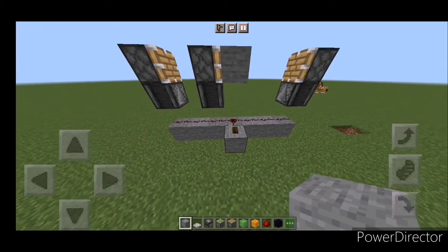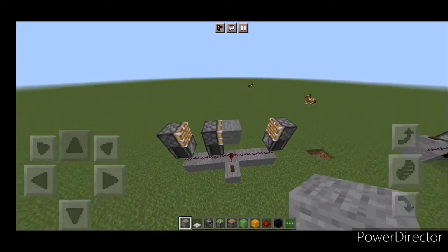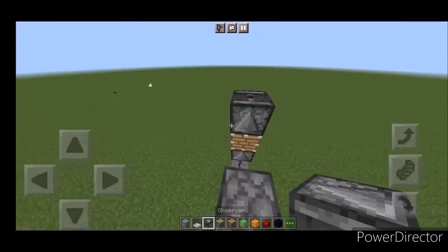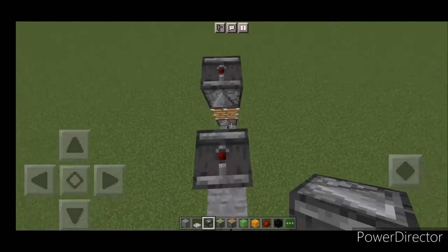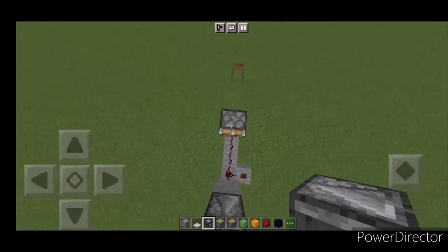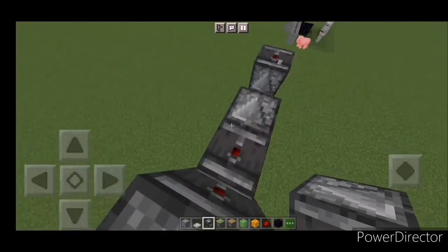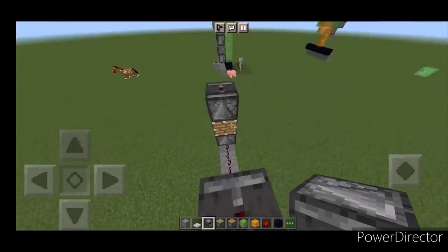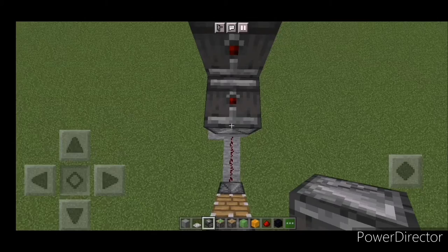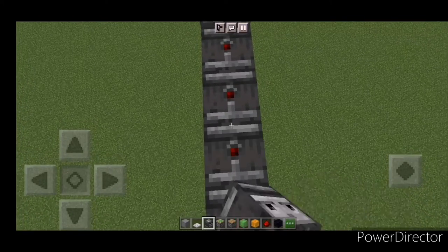Come here and place a sticky piston, and place a block right there. This is supposed to happen if you click the button like that. After that, place observers along this line — it's going to be a row of seven observers. Make sure you don't place it like so.